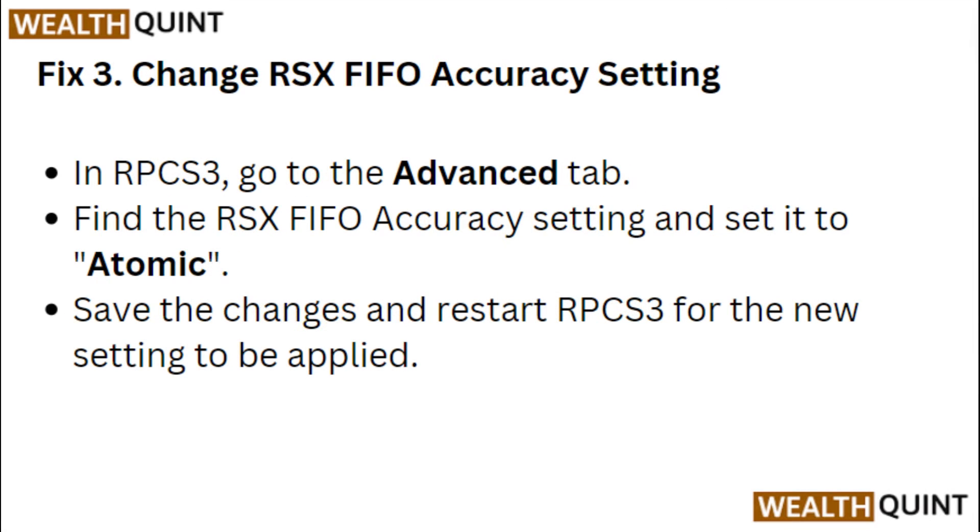Fix 3: Change RSX FIFO accuracy setting. In RPCS3, go to the Advanced tab. Find the RSX FIFO accuracy setting and set it to Atomic. Save the changes and restart RPCS3 for the new settings to be applied.